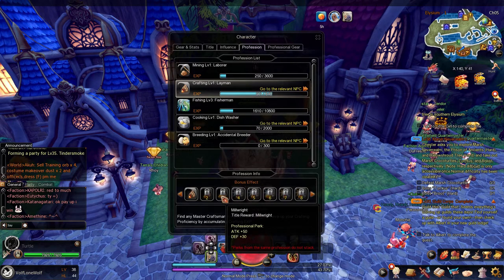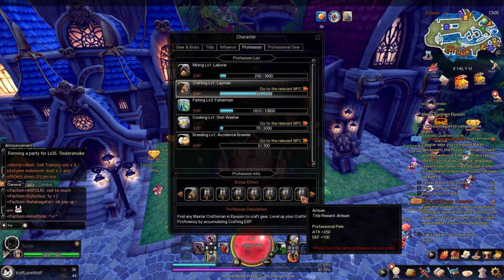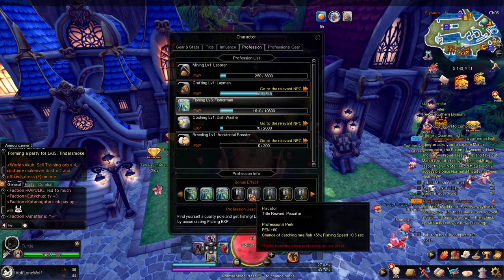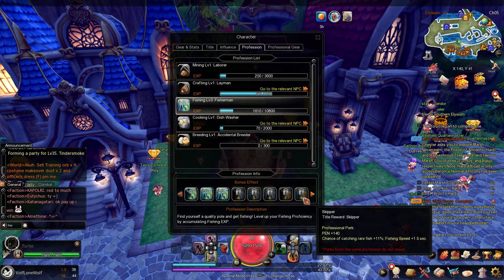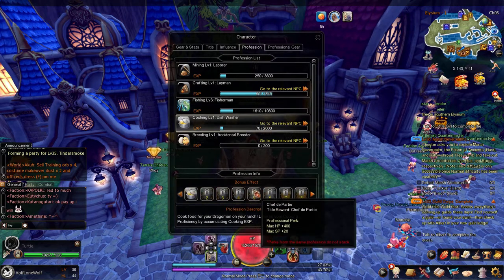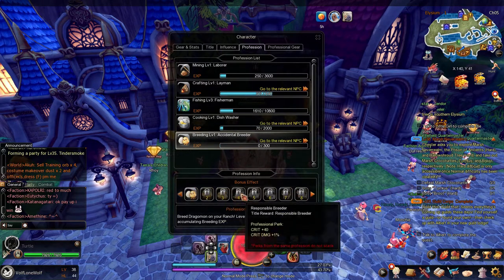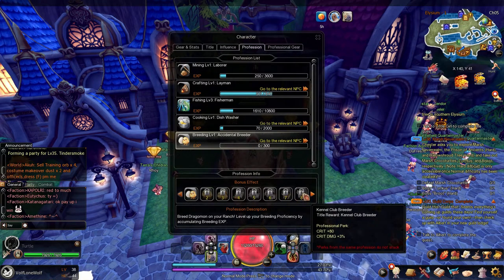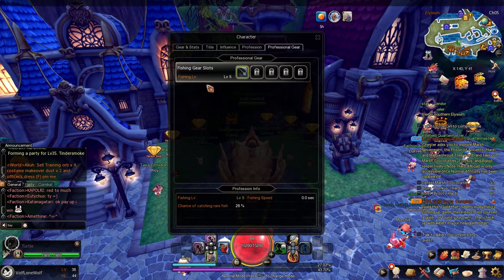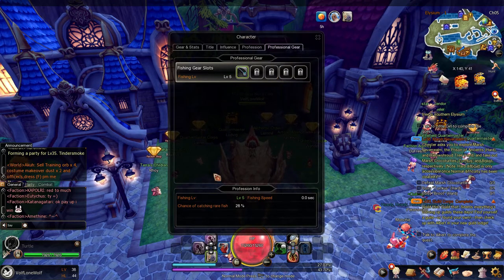For crafting it's just its normal system. I do recommend fishing for PvP players — get out there and start fishing. As for professional gear, it's pretty much just one thing: fishing — that's where you equip your rods and your fishing armor and gear.